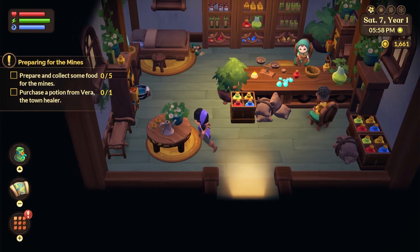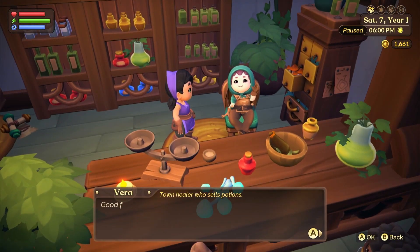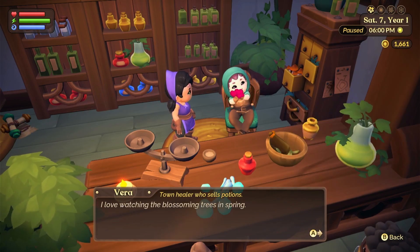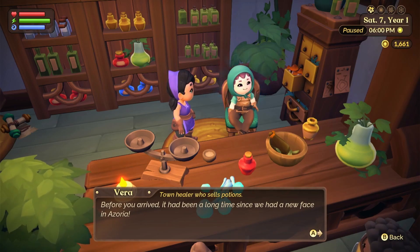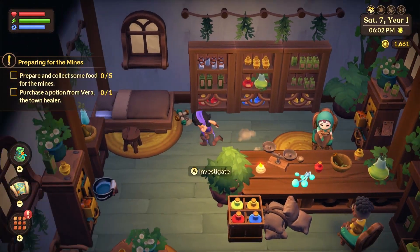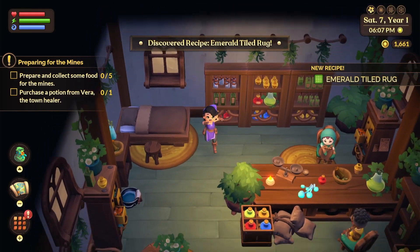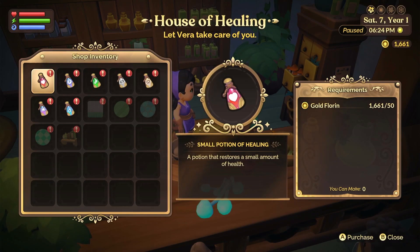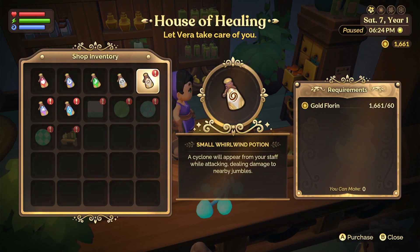We made it to Vera's place, let's go see if we can buy some stuff from her. She says: 'Greetings! Good for you for coming to Azoria, it must have been quite the journey. I love watching blossoming trees in the spring. Before you arrived it had been a long time since we had new faces in Azoria.' Let me investigate the shop... a small potion of healing, a small potion of mana - I'm gonna get six just in case.